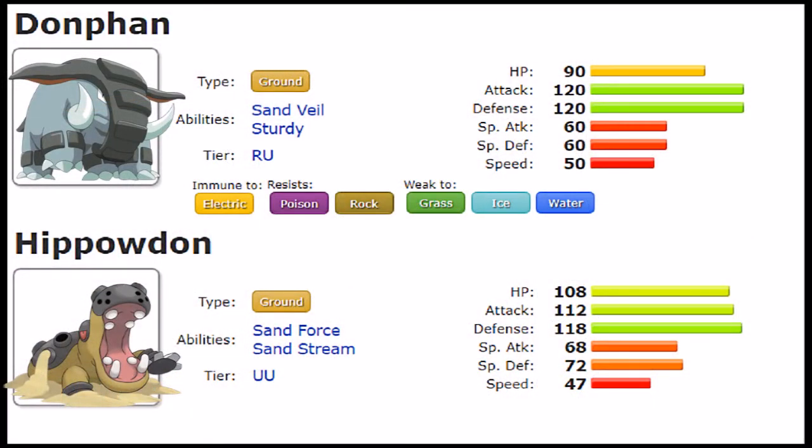Hippowdon is rocking a couple of pretty cool abilities in Sandstream and Sand Force, making it an essential component to any sand team. It has base stats of 108 HP, 112 Attack, 118 Defense, 68 Special Attack — though we're not really going to talk about that — 72 Special Defense, and 47 Speed. Overall, Hippowdon is a very well-rounded tank and wall. It can be used as a special wall or a physical wall, and it can do a lot of things really well on the defensive side. With that base 112 Attack, it's actually not bad offensively either.